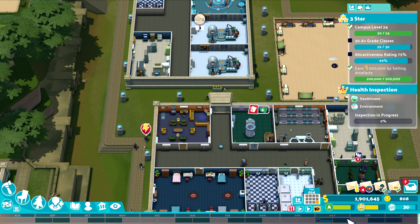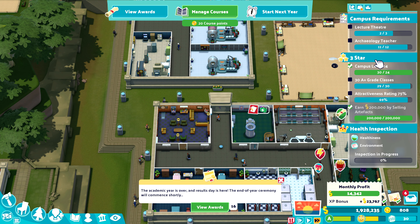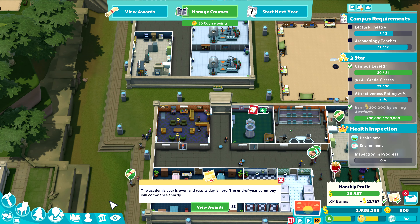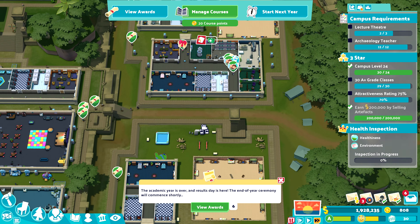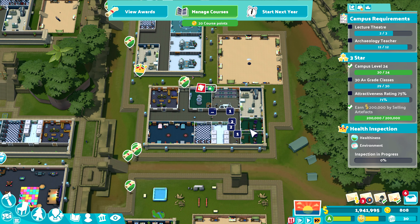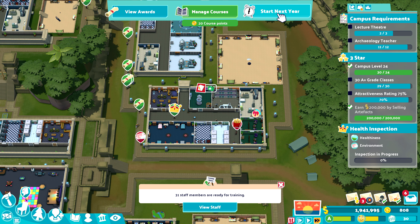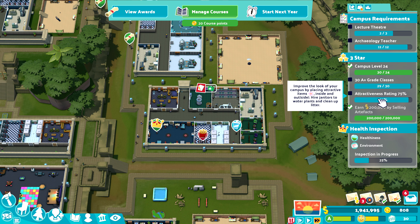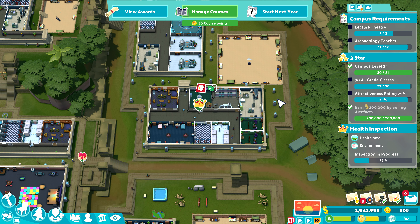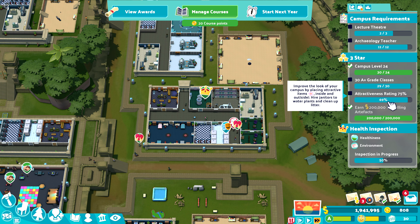It's basically the end of the year. We were one away. What we'll do is we need another archaeology teacher and another lecture theater. Where am I gonna place another lecture theater? Actually I don't need to do this. We'll wait for the attractiveness to come up, then start the next year and hopefully they can just go in and do a class before it plummets. It's already gone down to 69 — it does go up, it just takes ages.